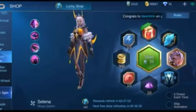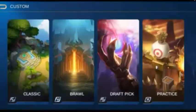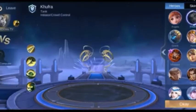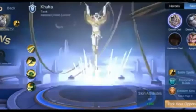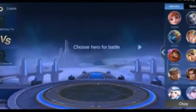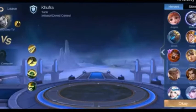So ikot-ikot lang, pindot-pindot, tapos back. Punta tayo custom, practice, tapos kahit sinong hero — select, ok, ok, tapos back. And select nyo ulit, ok, back, select, ok, back. Ulit-ulitin lang ito mga 5 times.